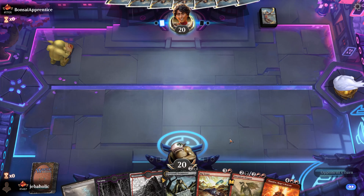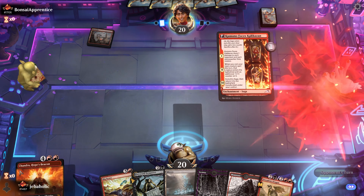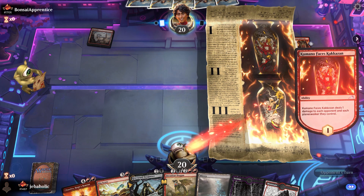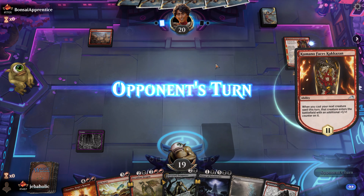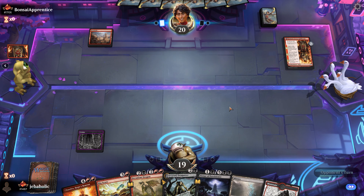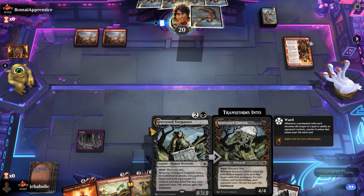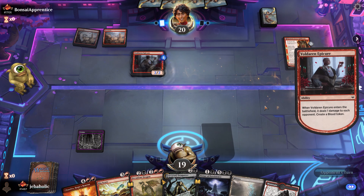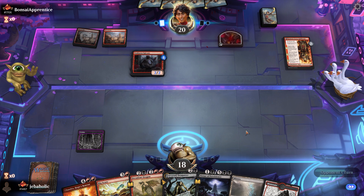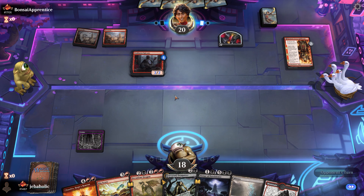We lost the die roll, don't have anything to do till turn three - okay, we'll keep it. Mono red - if we're playing mono red then we definitely lose this game. Okay, well that's a huge draw so there is hope. We can kill something next turn. Gain two life and then we'll play a Graveyard Trespasser.